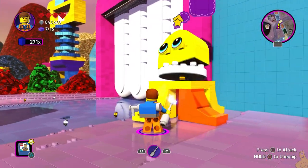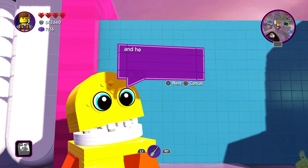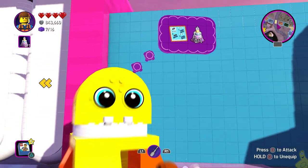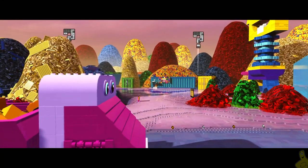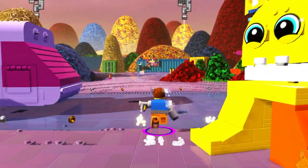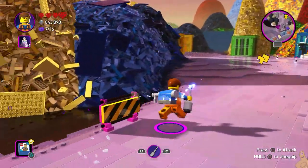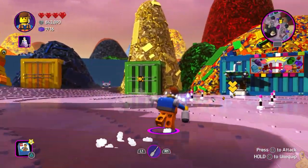A character informs us we will not be able to advance without pleasing the gate, which is apparently alive and needs to be fed a cake. As I mentioned, in order to get that cake built, we need a build instruction page which can be found in the store right around the corner. Luckily we have 10,000 or more studs. There's another purple brick that was kind of out of the beaten path, so I opted not to grab that one.